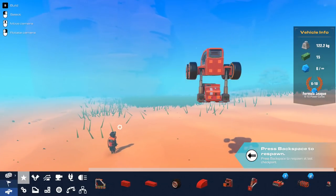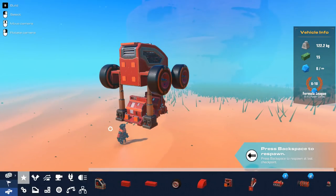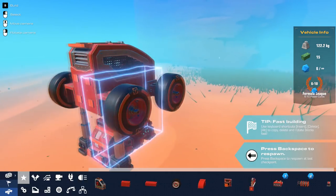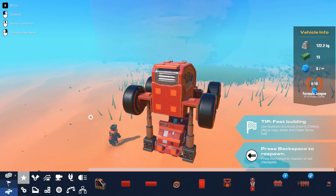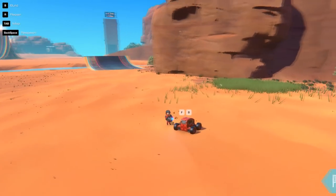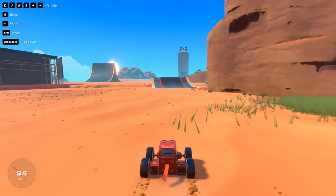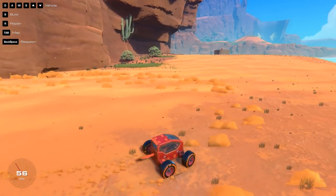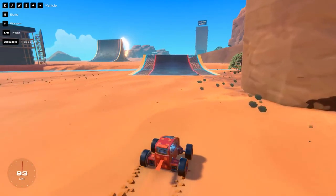To end off the episode, we have the smallest car possible in Trailmakers. It's actually utilizing a glitch to hide the actual motors inside the cockpit — it uses a piston glitch to do that. Man, you legit cannot get smaller than this. Everything is inside this compartment — it's got two motors. This is quite adorable. Steering is extremely hard, but I gotta say, it is damn quick, and it doesn't really flip too much.